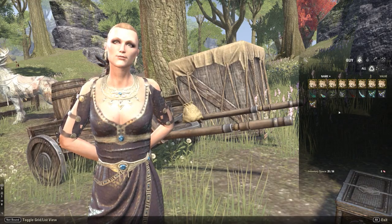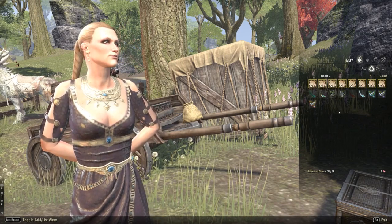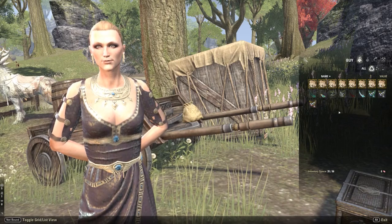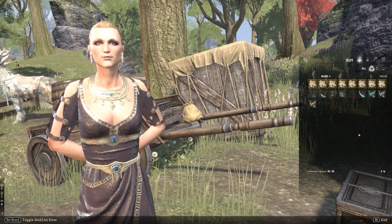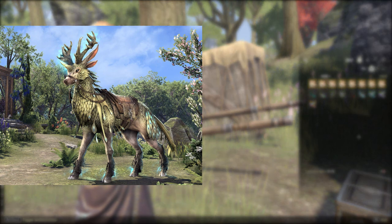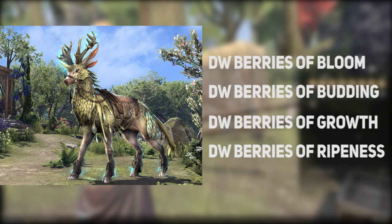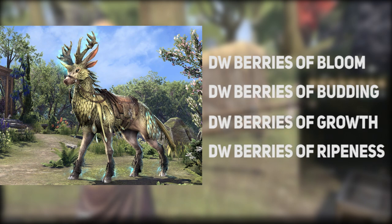Once we get the base Indrik mount, we can start collecting the berries for each variant. The unfortunate thing is, if you want, say, the Luminous Indrik mount, you're not going to be able to get that mount until quarter two of next year, unless they change the way they disperse the berries. The quarter one mount is the Dawnwood Indrik. To get it, you need Dawnwood Berries of Bloom, Dawnwood Berries of Budding, Dawnwood Berries of Growth, and Dawnwood Berries of Ripeness — 10 event tickets each, so another 40 tickets total.